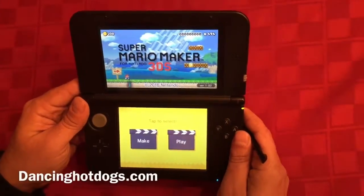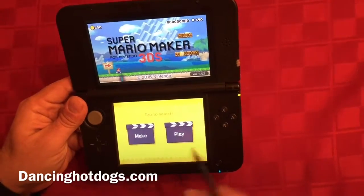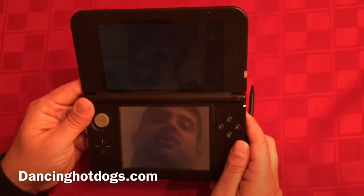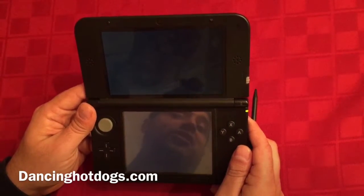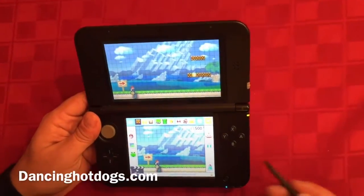There are two main modes in Super Mario Maker 3DS: make and play. We're going to check out the make mode. It's basically the level editor and creation mode, and what I really like about it is how simple it is to use.